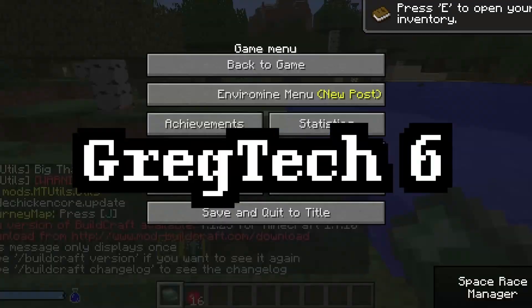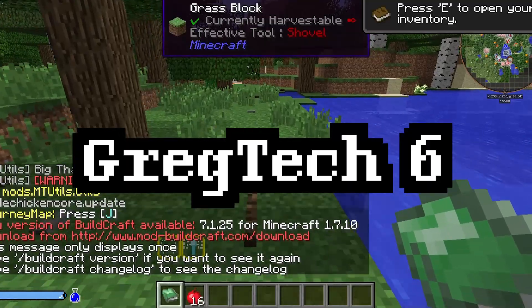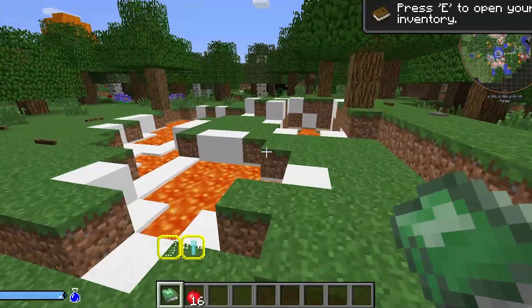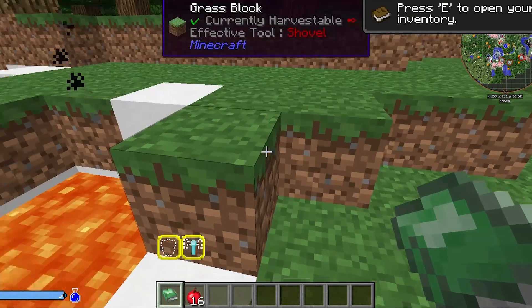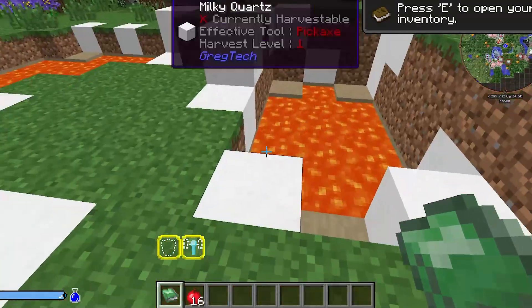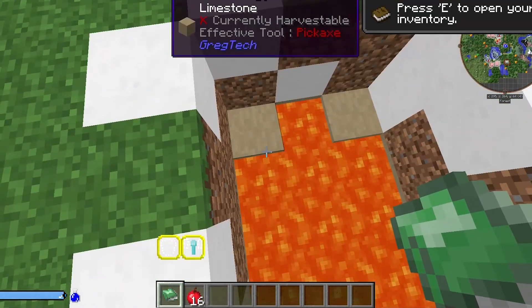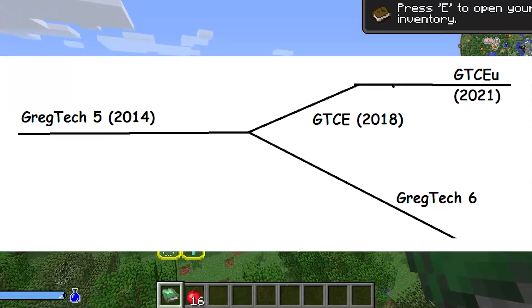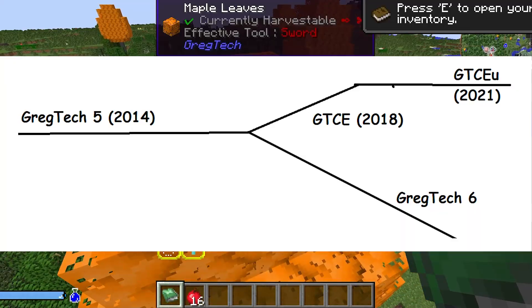This is GregTech 6, the latest official version of GregTech released by Gregorius Techneticies. Gregorius has been developing GregTech 6 since about 2015 for Minecraft 1.7. It is his personal project. Most versions of modern GregTech are based off of the original GregTech 5. Since it diverged from GregTech 5 in 2015, it is quite different from what you would expect.